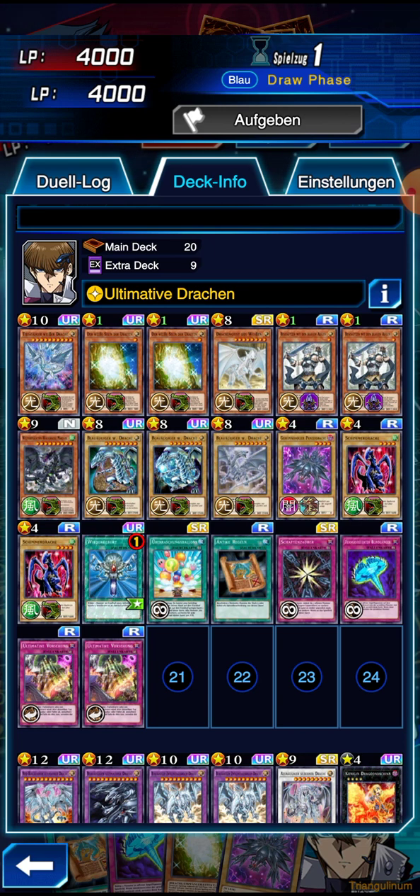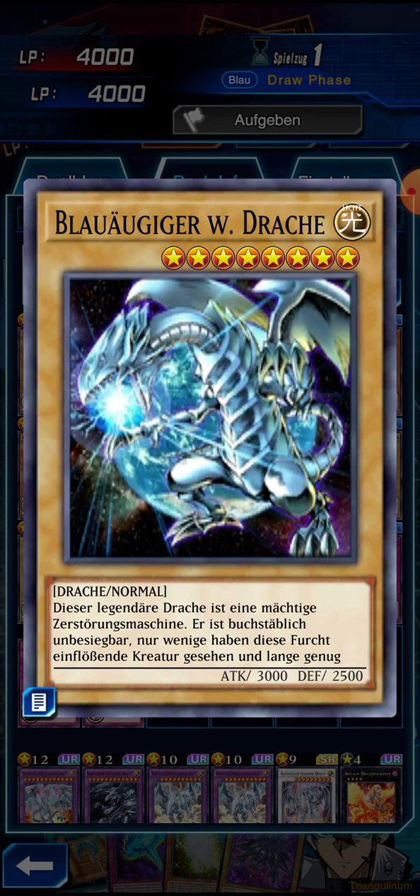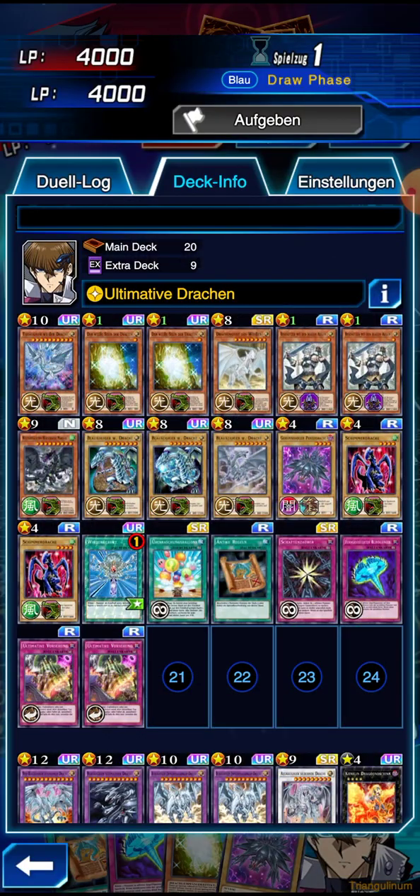Our main goal is to summon Blue Eyes White Dragons - we have three of them, which have 3000 attack, which is pretty high. They're strong monsters and we can summon them either with this card if we have a Blue Eyes in hand. Big monsters with more than five stars need a sacrifice in order to be played, and we kind of want to avoid actually sacrificing cards, so there are some special ways to summon them.